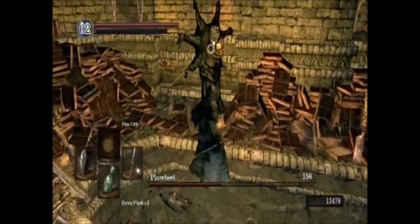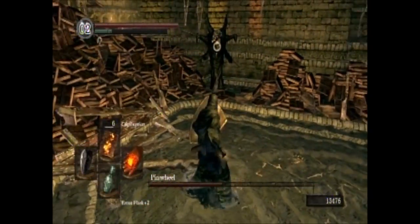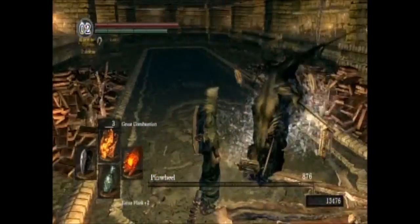I think that's the real one right now — yep, I found him. So I'm just going to stick him a few times with the spear, make sure it's him, get great combustion out — great combustion, doesn't matter, just finish him off. One more shot, and boom. Good night, Pinwheel.